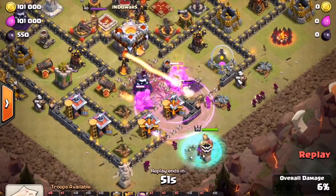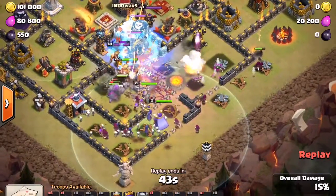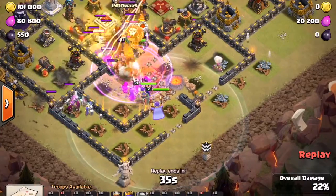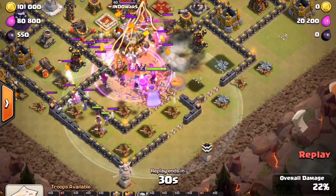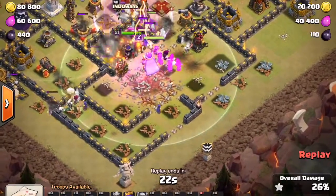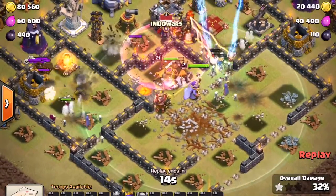Yeah, it locked on to his golems, gonna be dealing some huge hit points to them. Wizards in behind. Eagle artillery is doing work, rage going down. That multi-target Inferno tower is doing work on his wizards and witches. He's only got a couple wizards and witches left on that side.